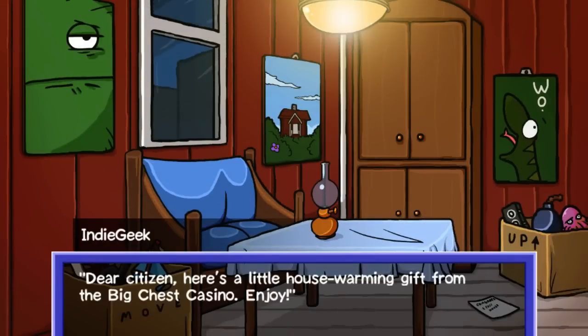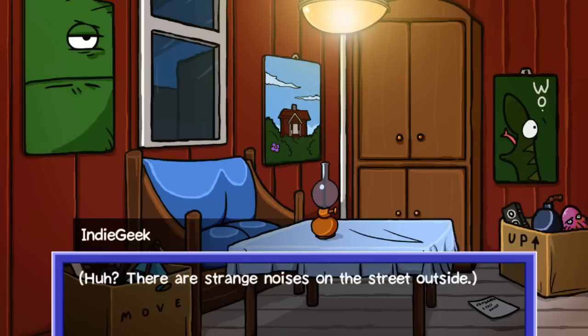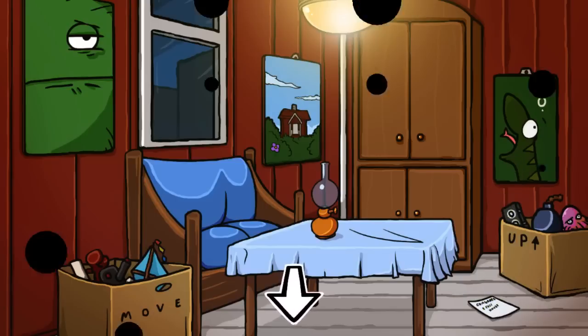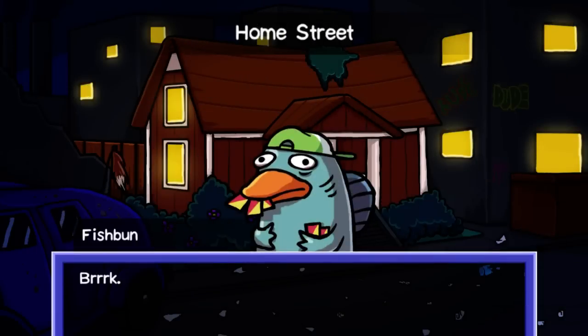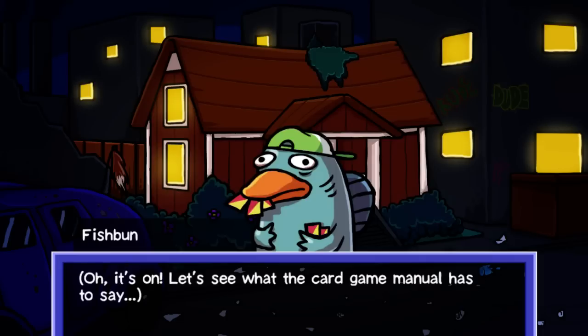"Dear Sivs, here's a little housewarming gift from the Big Chest Casino. Enjoy." That's what it says on the deck of cards. "I just got moved in today, but I don't know anyone in town. There's strange noises on the street outside." There is kind of a cool sort of — it reminds me of Professor Layton if you've played that on the DS, where you can click around and get some coins. Let's go out and talk to Fish Bun here. He says "Berk." — is this guy challenging me to a card game? It's on. Let's see what the card game manual has to say.